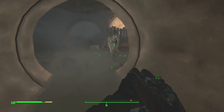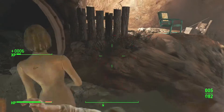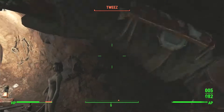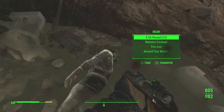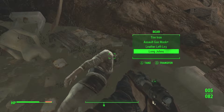Then we're going to meet some raiders down here - they actually have their own names. We got Bear, and Tweez is the other one behind me. So I beat him down - it's called Tweez not Weasel. Smacked him down with the butt of my gun, which is apparently really easy. I thought it would be a little harder but two hits is all it takes.